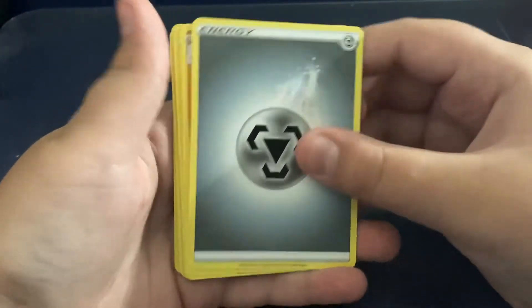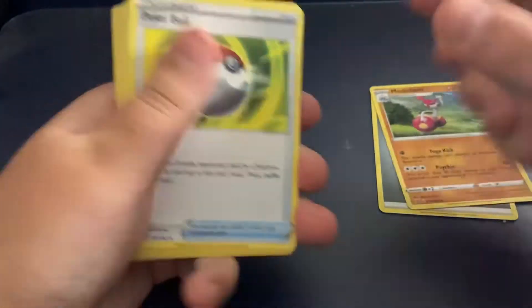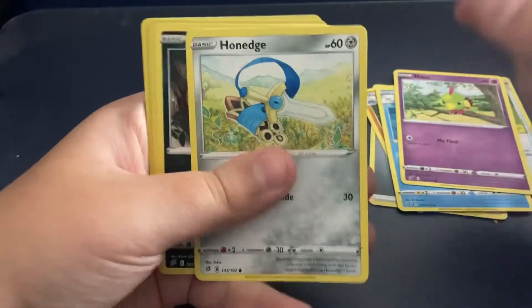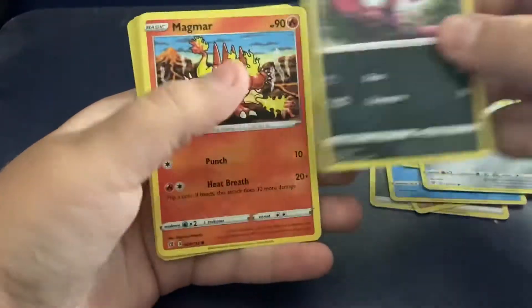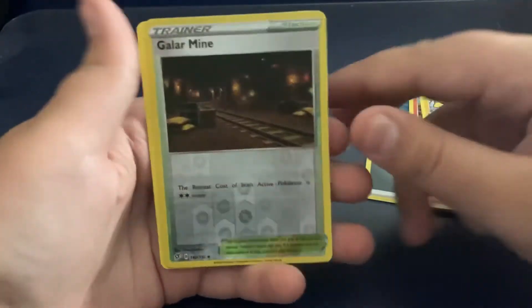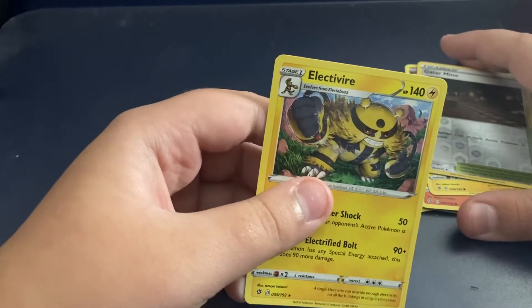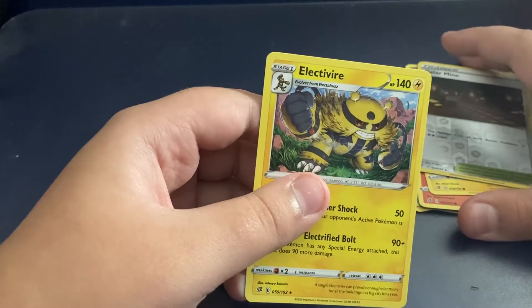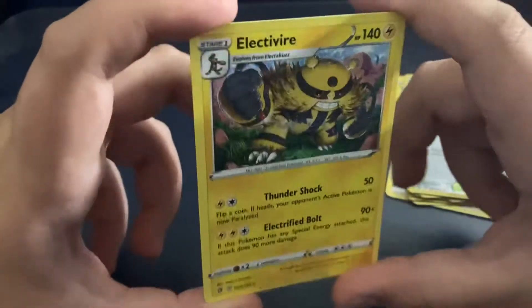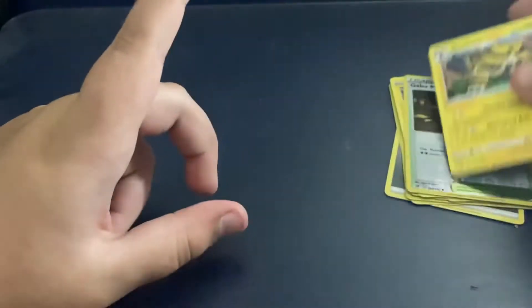We have an Energy, Medicham — that's a pretty good card — Pokeball, Pelipper, Natu, Honedge, Impidimp, Magmar, Electabuzz. Oh, Holographic Galarian Mime! That's pretty cool. And Electivire — I don't know how to pronounce that — but that's a pretty cool card. I actually need that one because I have Electabuzz and this evolves from it. There you go, that is our first pack.